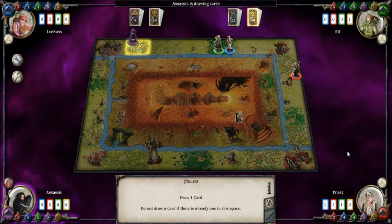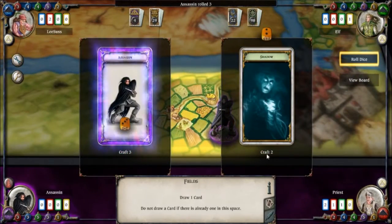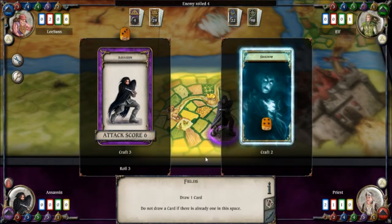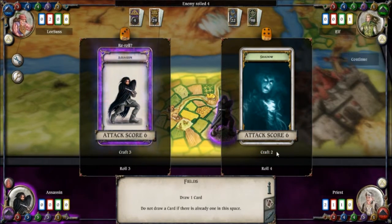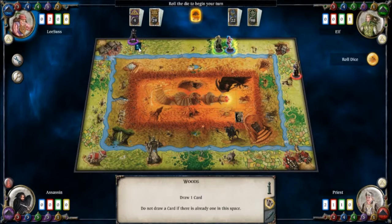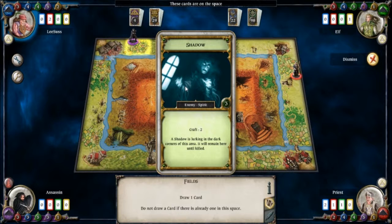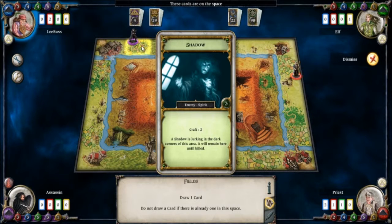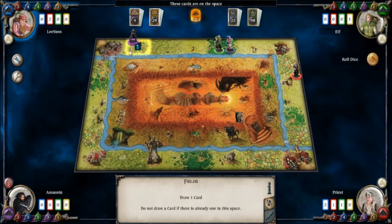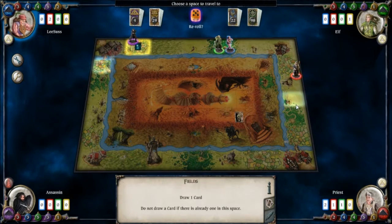The assassin encounters the shadow in craft combat. They both scored the same number — the assassin didn't win and didn't lose. They rolled the same number, so the shadow remains on the board. The shadow is still lurking around, and the next person to land here will have to fight that creature. I consider my next move — both available squares are essentially the same, just going to draw a card.